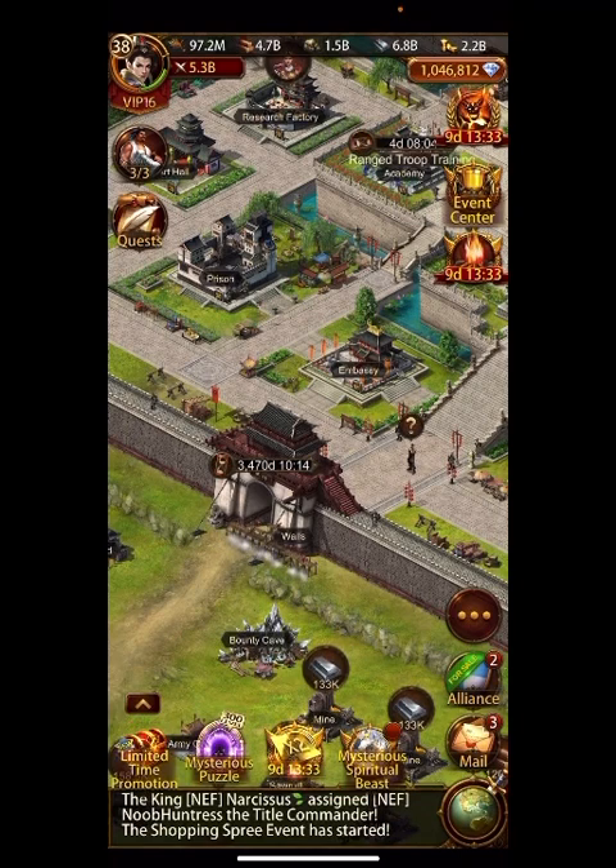You can imagine the advantage that really big spenders are going to start getting when they reach level 10, 11, or 12 of the new marching monarch gear. I guess 2,200 is not going to be the norm anymore for attack percentages — we're going to be looking at 2,400 or even higher in battlefield.